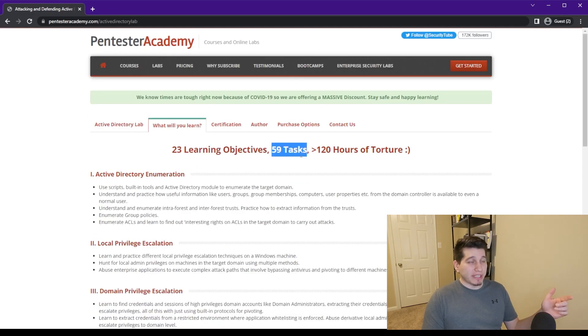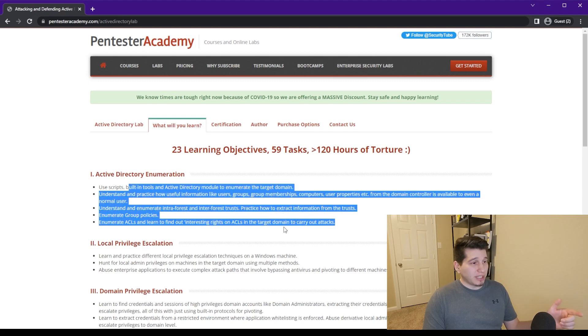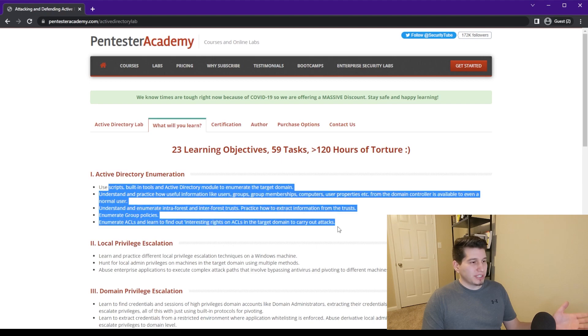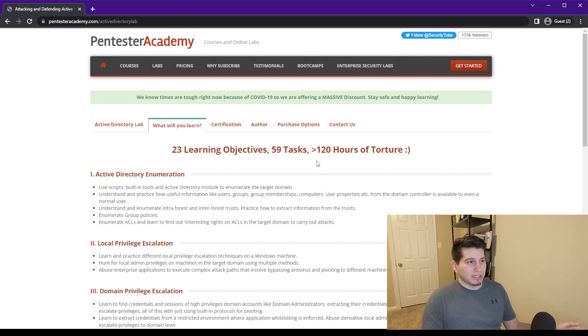The course includes 59 tasks — exercises you can perform in the environment related to each topic in the lab, so you can get more familiar with them. For example, in the enumeration section a task might be to find the domain name, or to find an account that's Kerberoastable. I found the tasks really useful and I definitely recommend focusing on them as you go through the course.